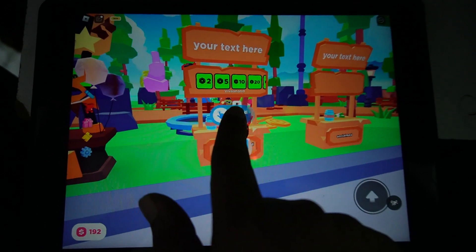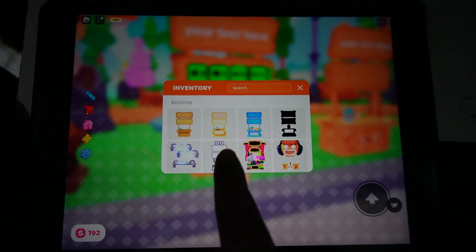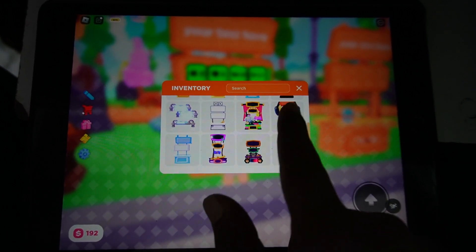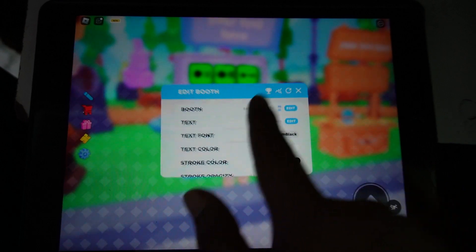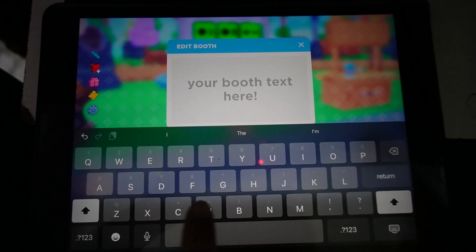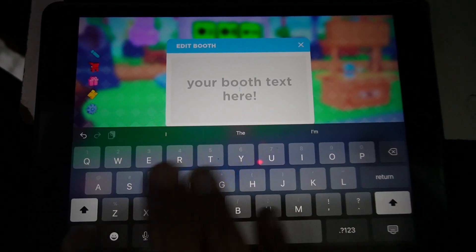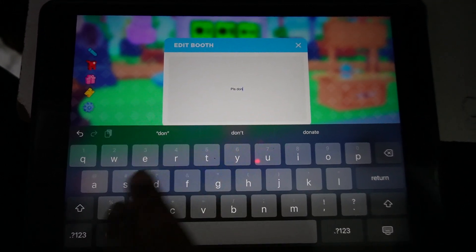To customize this stand, just hold the stand to edit it. Here you can choose the theme of your stand — you can choose any theme over here if you have one. You can also enter text here, like some attractive text that compels others to donate to you.